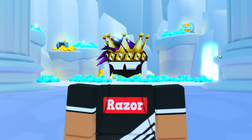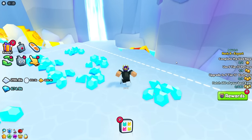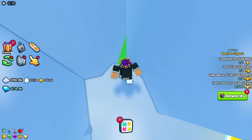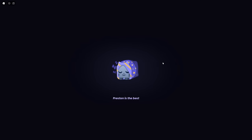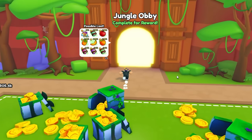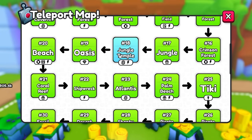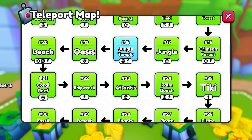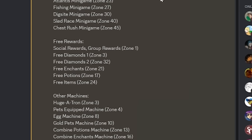There are also a lot of other secrets in Pet Simulator 99, like the stairway to heaven. I'm going to show you two methods to get there. The first method requires VIP — in the VIP area, walk over to this rock, you'll see a little hole, jump down, and it'll make you fall off the map and teleport you to the stairway to heaven. The second way is in the jungle lobby — a free-to-play method — located in the jungle temple area 18.